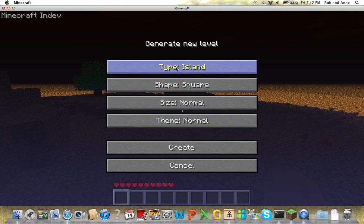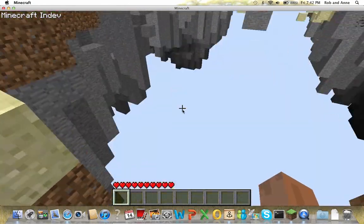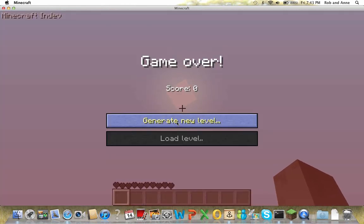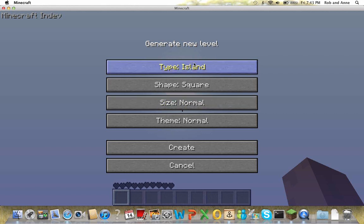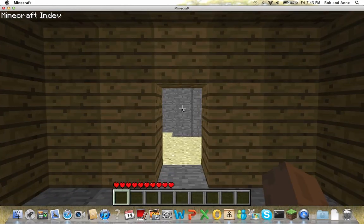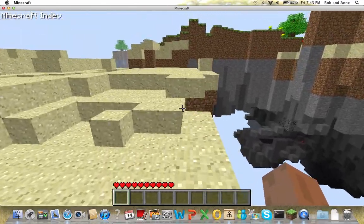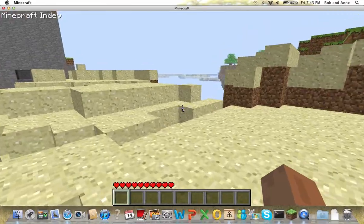Now that we've seen that, we're going to do floating paradise. I didn't realize we couldn't shift click. Yeah, this is actually really awesome if you ask me. Whoa, floating sand — that's cool!